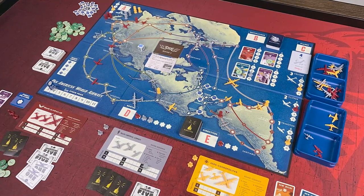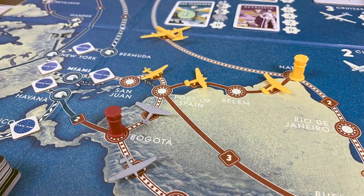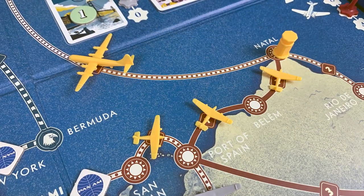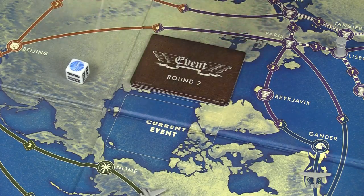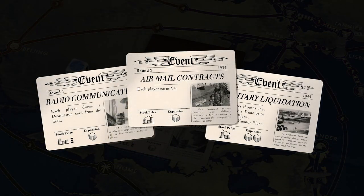Pan Am the game takes place in the golden age of air travel, and you take the role of a fledgling airline competing to earn the most money so you can purchase Pan Am stock. The player who gains the most Pan Am stock by the end of the seventh round will be the winner. Each round begins by drawing an event card that sets a special rule for the round and dictates the price increase or decrease of the Pan Am stock.